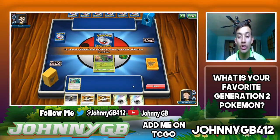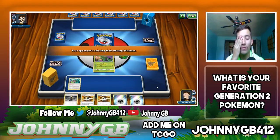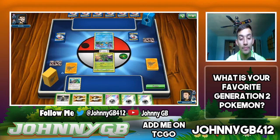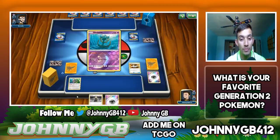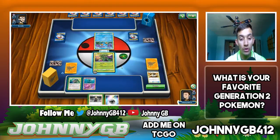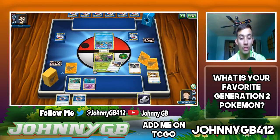Looking at my hand, I can attach an energy onto Scyther, Ultra Ball and search out a Tapu Lele, Delmise, or another Scyther. I have an Ultra Ball search in hand and an energy attachment for the turn. Then I can Instruct with Oranguru, draw two more to see if I draw any Delmise or other Scyther, then follow up with a Cynthia so my hand is replenished with potentially three or four Pokemon on the bench. We'll grab a Delmise since the goal is to get a turn-two Scizor going.